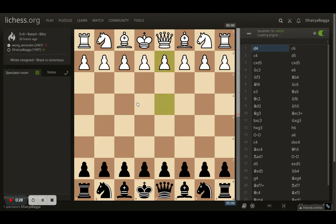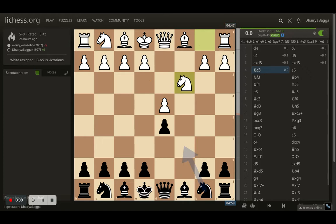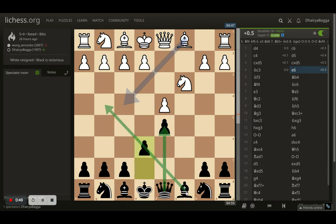My opponent starts off with d4. I went with c6. Opponent goes for c4. Here comes d5. Opponent can take here and does. I take back. Opponent plays knight to c3, attacking the pawn. I went with e6, although the pawn was defended already with the queen. Generally e6 is not played before developing the bishop, but my idea here was to put my bishop maybe on b7 eventually, so that works for me.